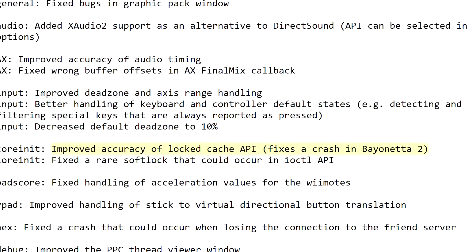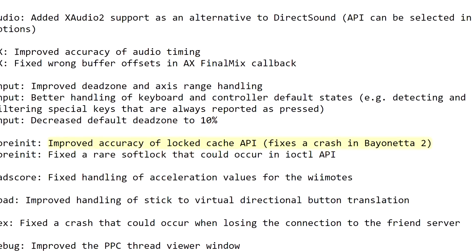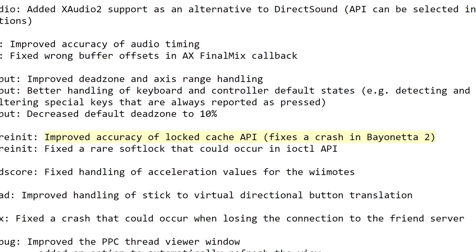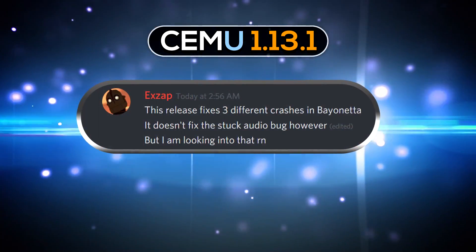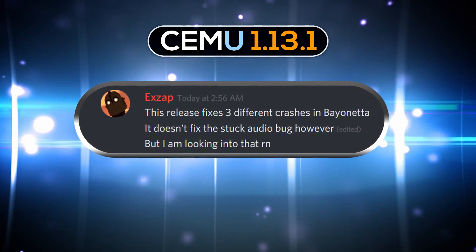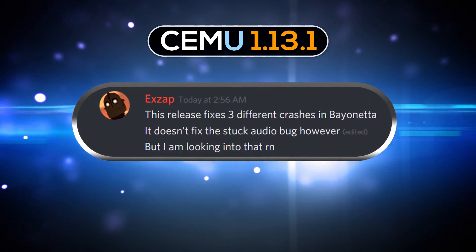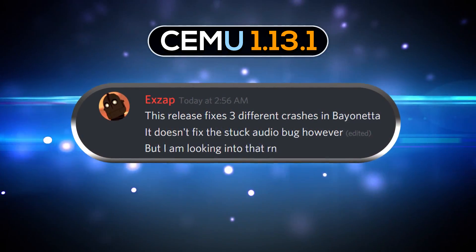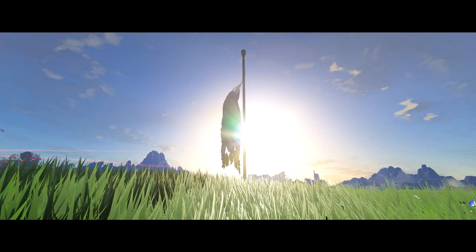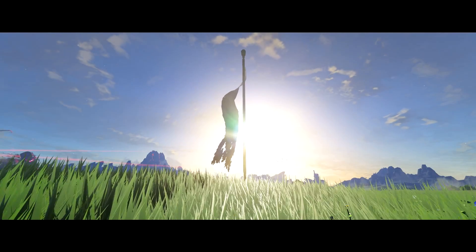A notable fix addresses a crash in Bayonetta 2. Early indications are that Bayonetta 2 does indeed crash less, if at all. There were complaints about audio emulation in several titles, and lead CEMU developer Exzap himself stated that 1.13.1 fixes three different crashes in Bayonetta. It doesn't fix the stock audio bug, however, but he is looking into that.